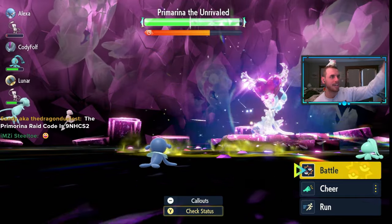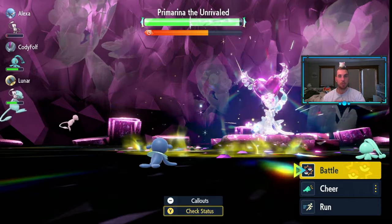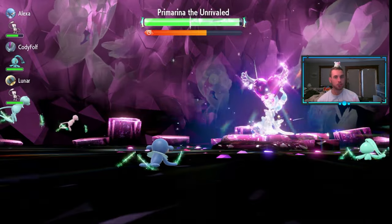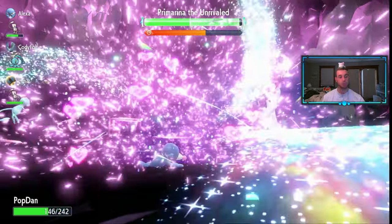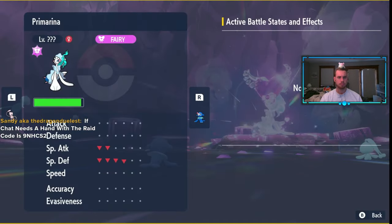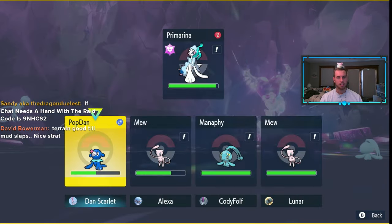Instead of going to GameStop to get a code for a shiny legendary like Zacian or Zamazenta, think how fun it would be to hop in a Tera Raid with your best Pokémon friends — the Danimal Kingdom — and defeat Koraidons or Miraidons. If one million trainers defeat Koraidon, everyone gets a shiny Koraidon, or at least a chance to catch one — same for Miraidon. Just the feeling of being able to earn it, like the Zygarde raids in Sword and Shield. That would be next level.